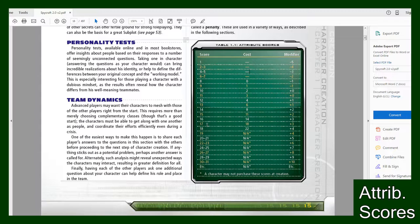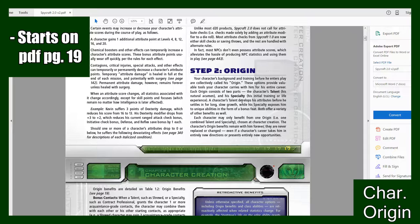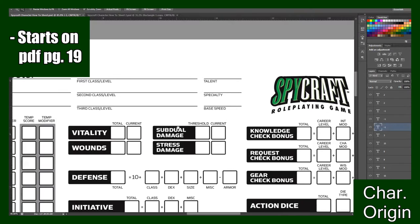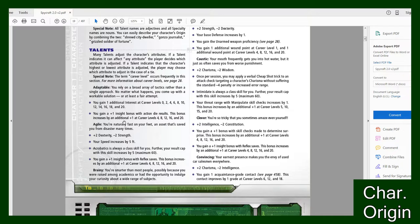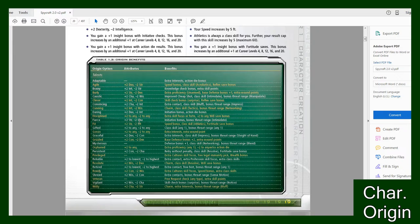So basically you're just gonna aim for whatever modifier you want, see what score you need, and then see the cost in the middle. Next is your character's origin, that's broken up into two parts: your character's talent and their specialty, which is right here on the character sheet in the top right corner next to the Spycraft. So then you go to page 19 in the PDF and look through all the talents, see which one suits your character best. They come with a bunch of benefits.